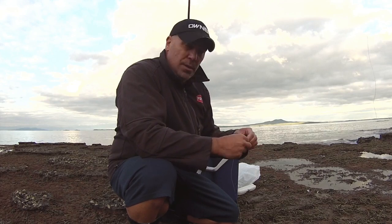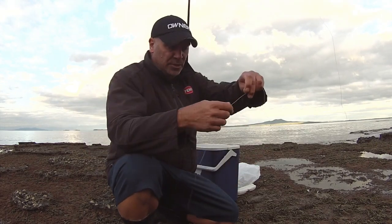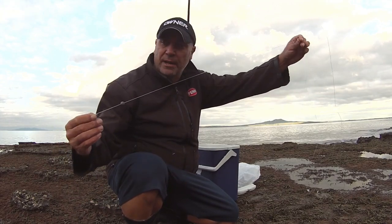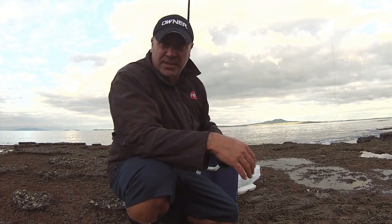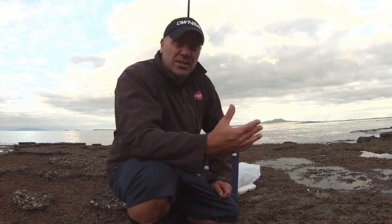There's no wind so you can get away with no sinkers at all, but what I'm going to try first is a little ball sinker. My trace is probably about three foot long with a little ball sinker that'll run down to the hook, back to the swivel. If I get snagged up I'll go to floating baits. On these dead lows you can actually get away with a teardrop two-ounce sinker like a normal surf cast off a beach, because you're out past those areas where you get snagged up.